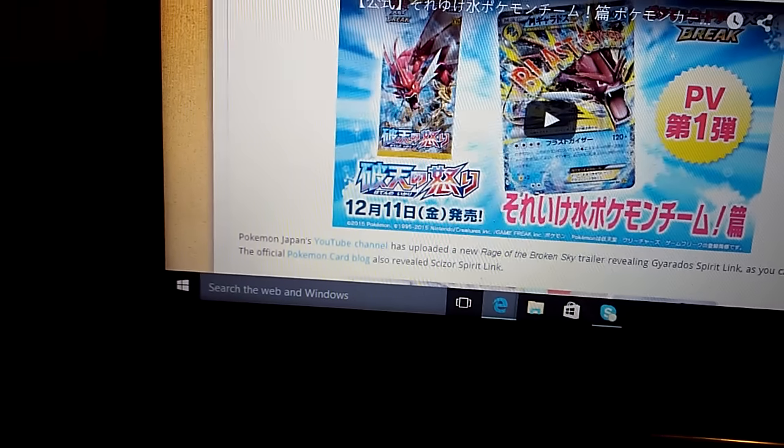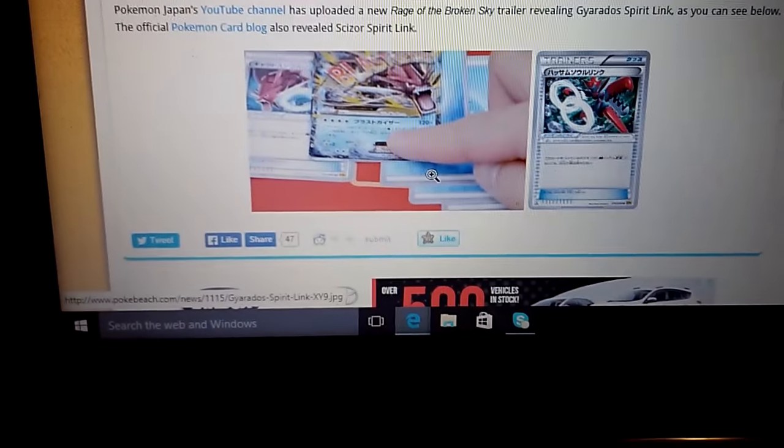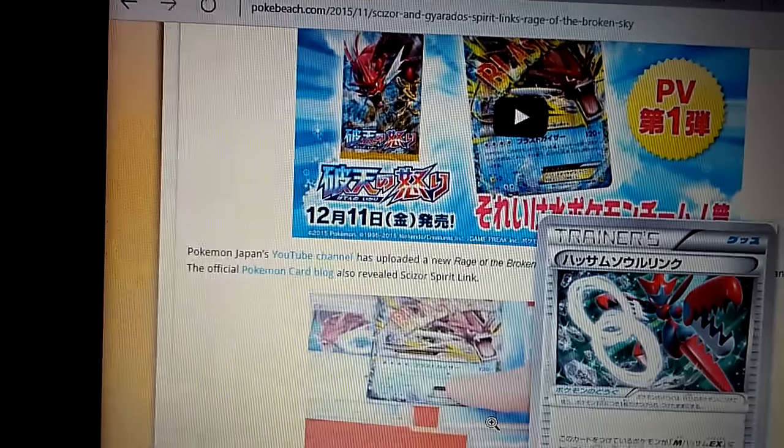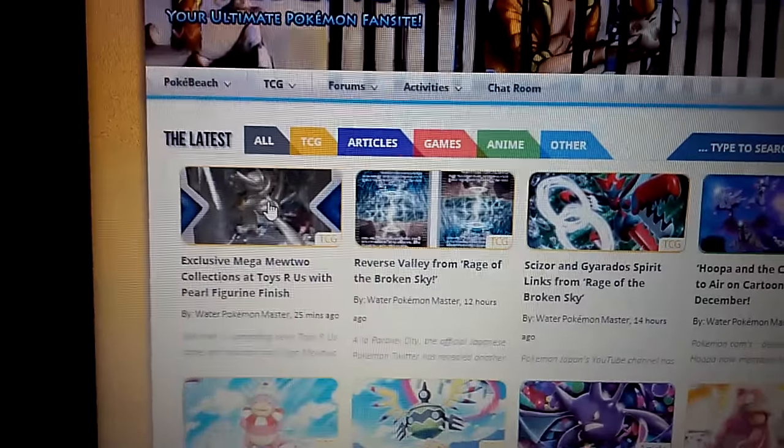My computer's going kind of slow. As you can see, behind that there's the Gyarados spirit link for Gyarados — pretty nice. Can't zoom in on this, but there's the Mega Scizor spirit link — pretty sweet. This is what I'm about to show you next, which looks pretty cool to me.